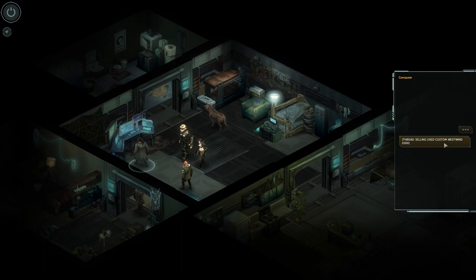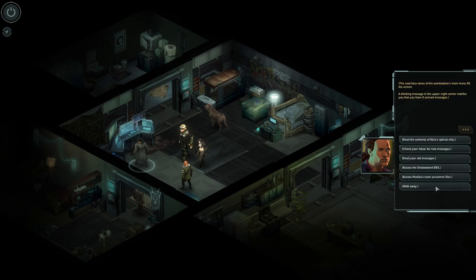There's a post: selling used custom Westwind 2000 — good condition, clean, got the turbocharged kit, added additional armor plating to the front and sides, trunk has a mounted Ares autocannon but you'll need a rigger to operate it. Looking for 80,000 OBO. Nice car — wouldn't happen to be any corps looking for it, eh? Let's check Alice's optical chip.